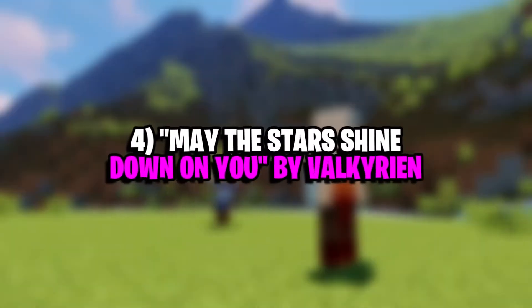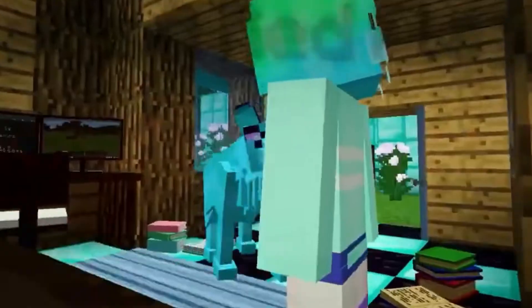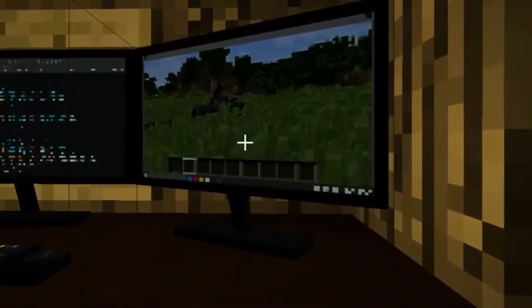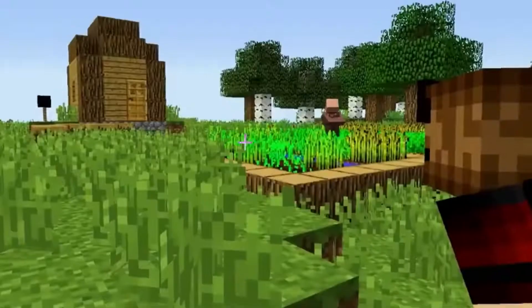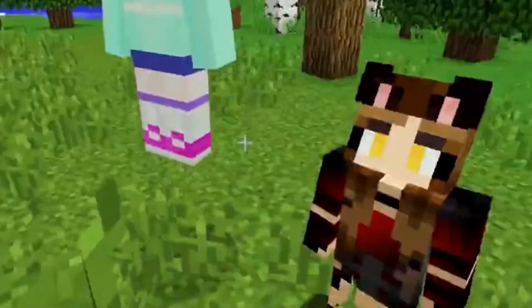Number 4: May the Stars Shine Down on You by Valkyrian. Super Mario Galaxy introduced a whole host of new characters, and Rosalina proved to be one of the most popular Mario additions ever. This highly detailed skin captures Rosalina's appearance almost perfectly. Her iconic blue dress and golden hair are apparent, and observant players will even notice that Rosalina's crown still sits atop her head. Her radiant blue eyes are also present, ensuring players don't mistake who this skin resembles. Head into the stars with this skin and craft to your heart's content.